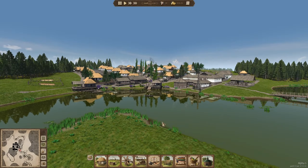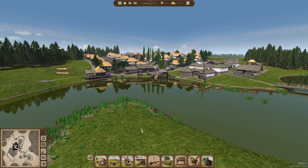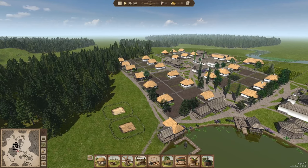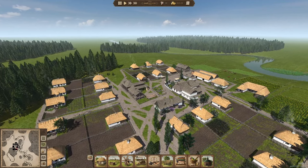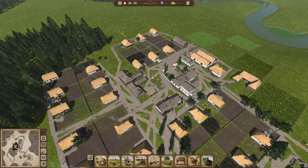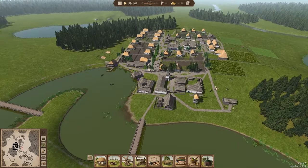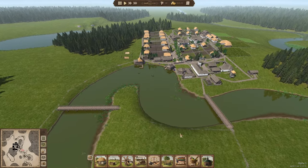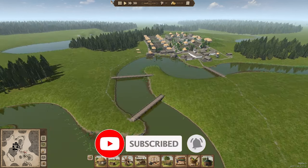Welcome back everybody to Ostriff. Thank you so much for joining in. My name is Axfield and with today's episode my main focus is to place my church on this little island. As I've mentioned in the previous episode, I want to extend the town further into the forest, moving the carpentry and forestry towards this side to open up a town square area and add a few additional buildings. We are playing the latest map from the last update, which enables you to create a completely independent city.